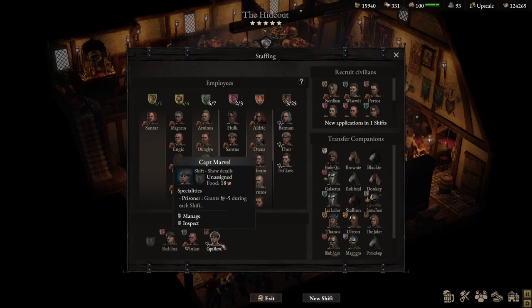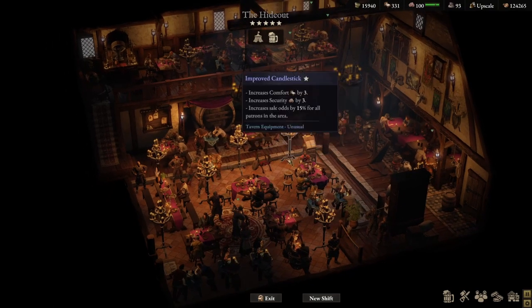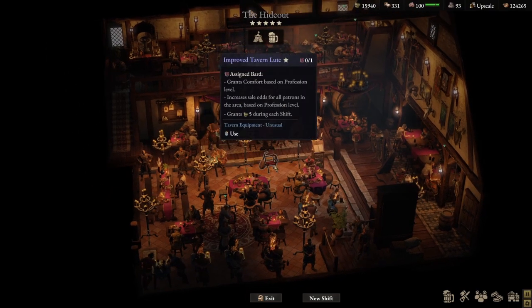The only drawback to be mindful of is that as a prisoner, each one brings minus 5 prestige per shift. So I have 4 prisoners — that's minus 20. I'm pretty much late in the game, so it's not really having an effect. Early game it might have an impact, but over time you can get access to artifacts and furniture that help negate that. For example, an improved tavern loot grants 5 prestige each shift, so if I had 4 of them, that would negate the negative prestige entirely.